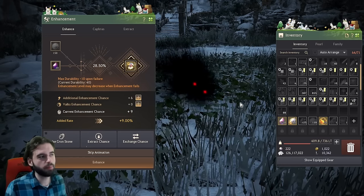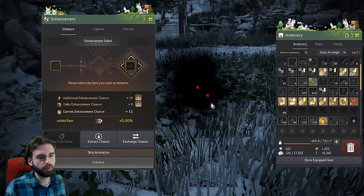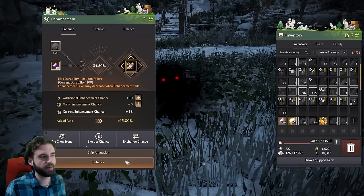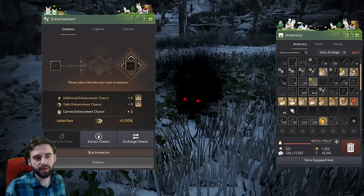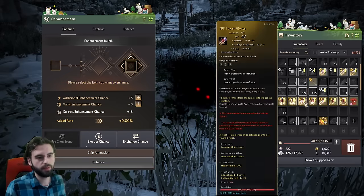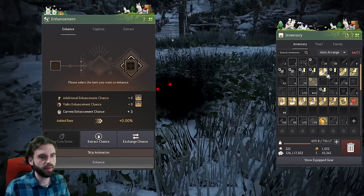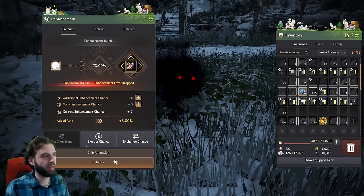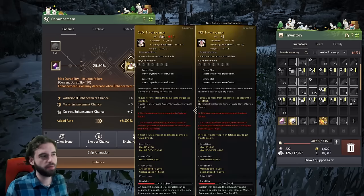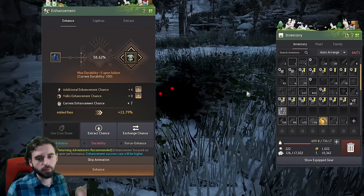You can also do something called rouletting — try an upgrade, and if it fails, swap to the next piece of DUO gear which now has a higher chance, go for it, and if it succeeds you start back at square one. There are a lot of different ways to do this and I'm not going to tell you this is the best way, because honestly it probably isn't.